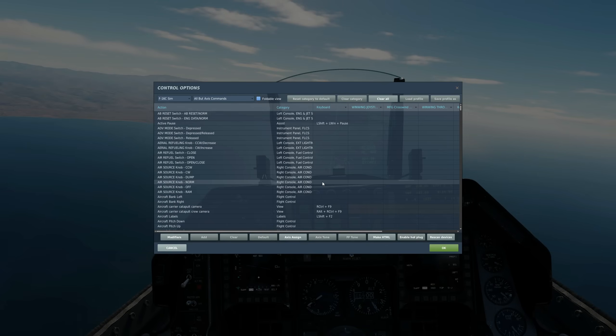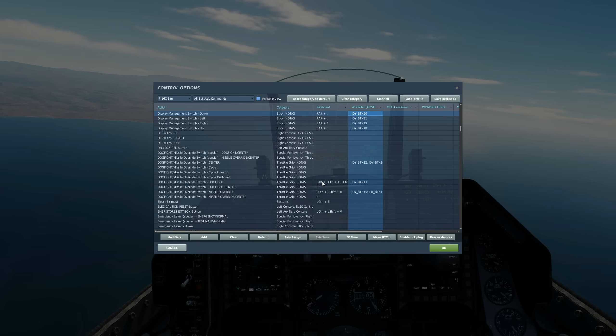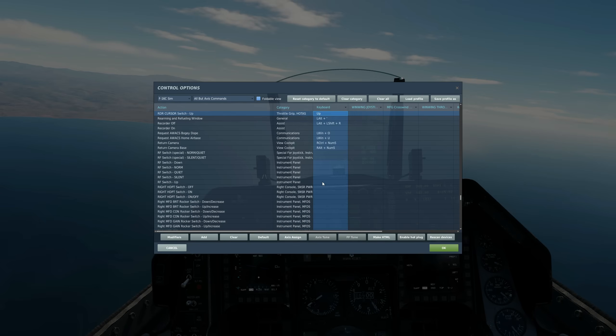Controls. To control where our SOI is — our sensor of interest — we'll use DMS up to make the HUD SOI, or DMS down to make one of the screens SOI. To create a SPI, TMS up short. To make the helmet mounted display SOI, it's TMS up again but it's a push and hold — push and hold for at least half a second and release. To undesignate a target, TMS down. And to slew our SPI around, and to slew our teapot around, radar cursor up, down, left, or right, or the equivalent axis. First, ICP-7 for mark point.